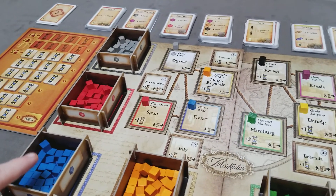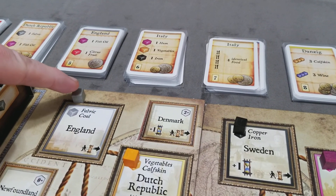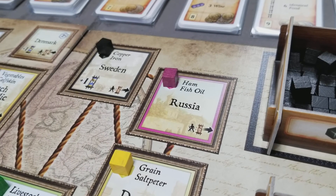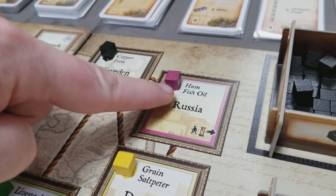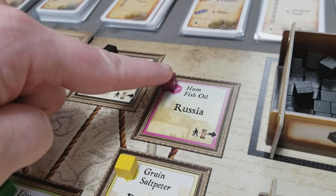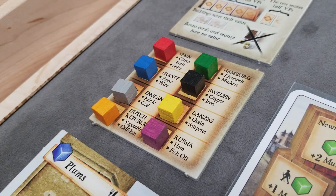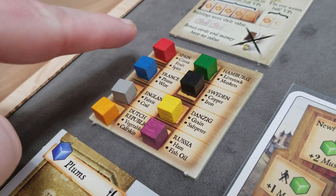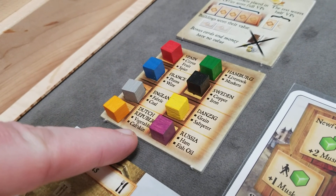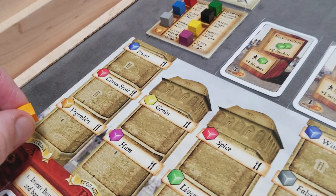Next, you'll lay out the game board and create the supply of goods cubes, and then you'll put the indicated cube on each of the major locations. Each good cube in the game is used to represent one of two different types of goods. So for example, the purple cube could represent ham or fish oil, while the yellow cube can represent grain or saltpeter. Each player will start with one goods cube on their storage board. These can be used throughout the game at any time, and the player can decide when taking the cube what type of resource it will be.